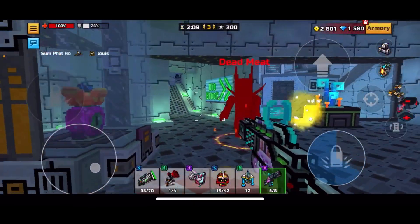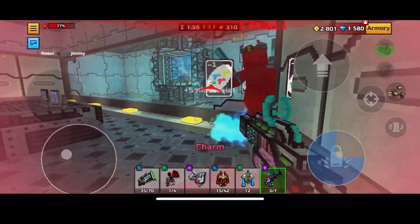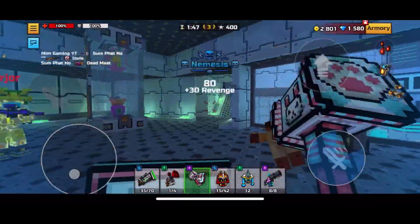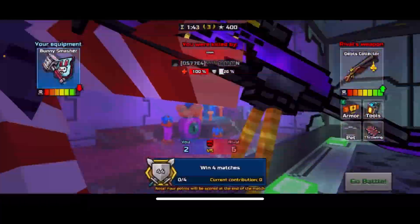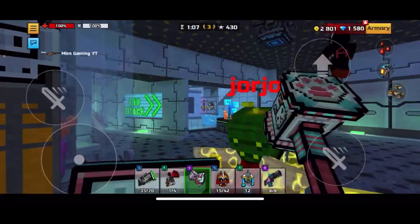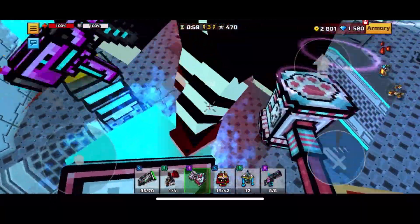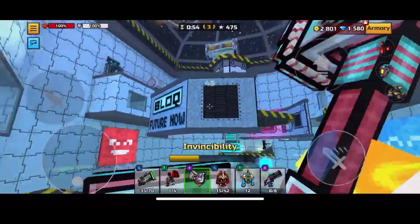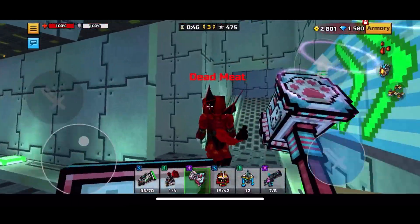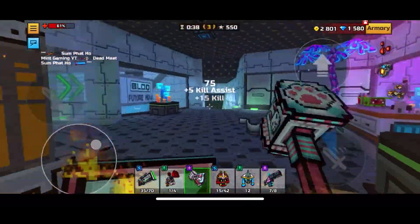I'm just going to start getting some kills but everybody just equipped a Mech. I'm done using the A-Killer, it's so bad. With the Bunny Smasher I can actually do some stuff. I've literally just been dying - these weapons aren't able to compete with what these guys are using. These people are using top tier weapons and I'm just stuck here with these Easter weapons. Unfortunately the gameplay is just going to suck, but that's kind of my point - these weapons just aren't the best.